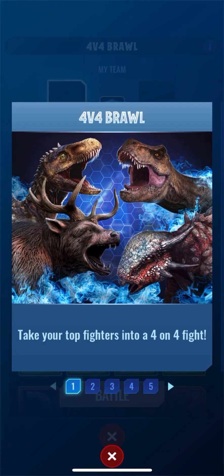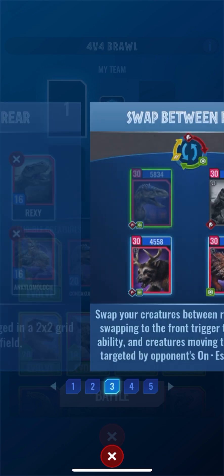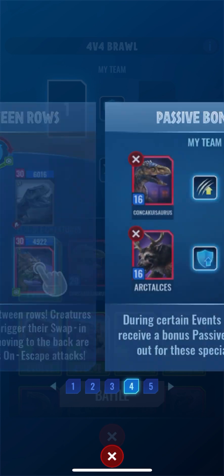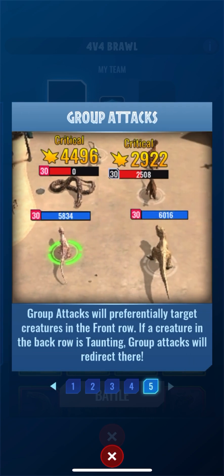Take your top fighters into a 4-on-4 fight. Teams are arranged in a 2x2 grid on the battlefield. You can swap your creatures between rows — creatures swapping to the front trigger a swap-in ability, creatures moving to the back are targeted by on-escape effects. During certain events, each row may have a bonus passive ability, and group attacks target the front row.